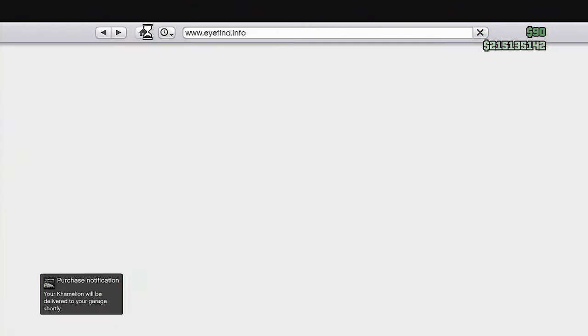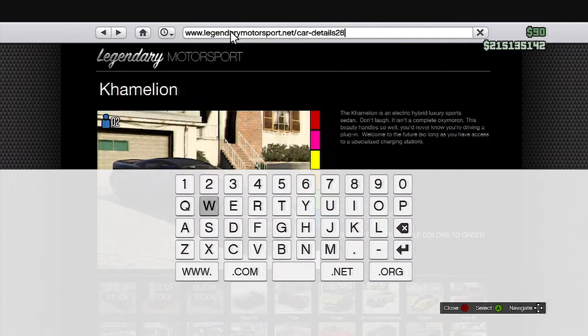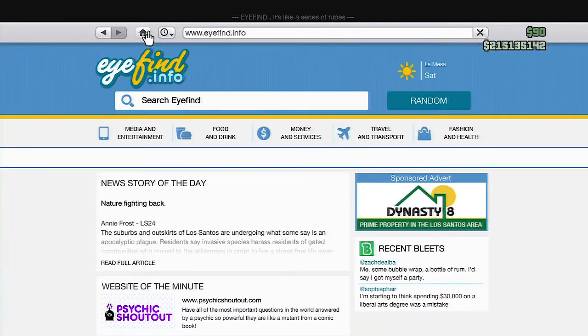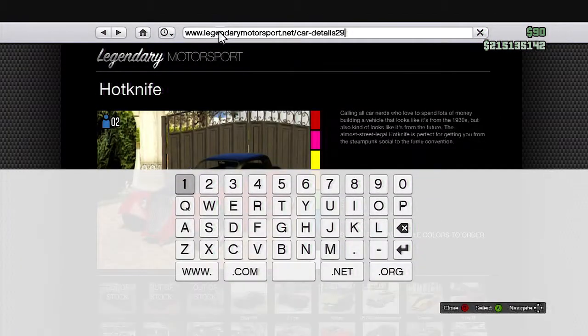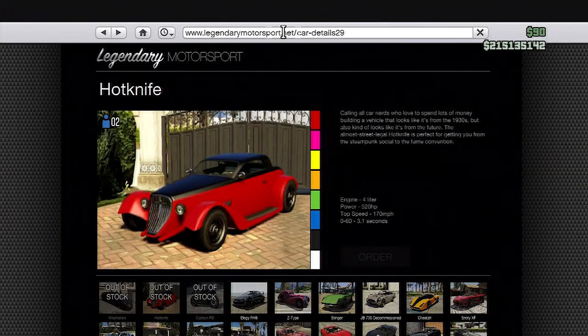After that, you can go ahead and change the last number after 'car details' to 29, and this will allow you to buy the Hot Knife. After you do that, you're just gonna want to go back to the home, hit B and A again, delete all the text, and put in 'purchase car'. Once you do that, you will purchase the Hot Knife — it's giving me an error because I've already bought it while testing this glitch.